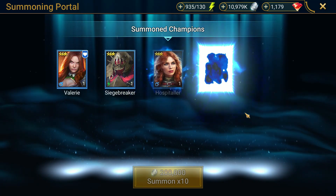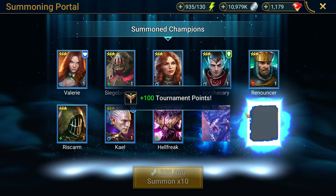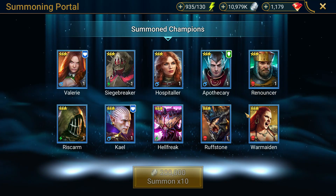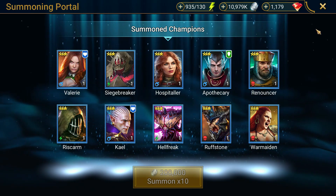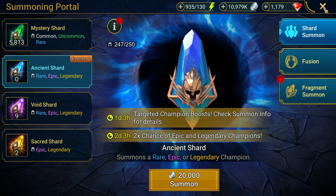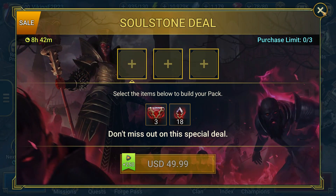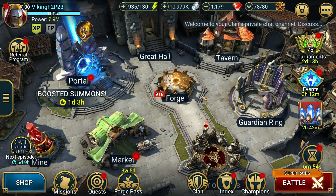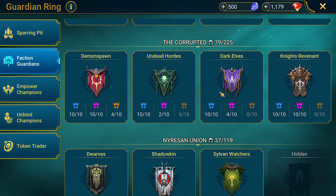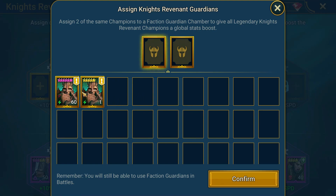I think this is our last ten and it looks like we're going to continue to go on without a Seeker on the account. So even with pulling the legendary, there's nothing here to really get excited for. And again this is why I usually stay away from these events now, because you get to a point in your account where you just become kind of apathetic to shard pulls because there's really nothing you can pull that's going to get you excited.